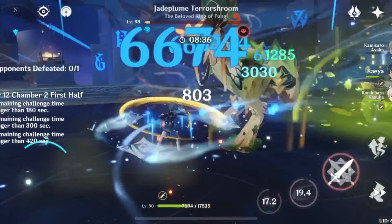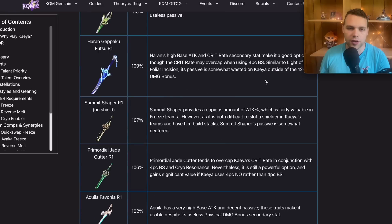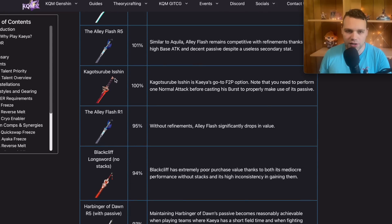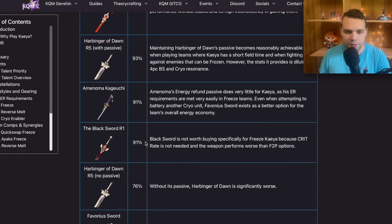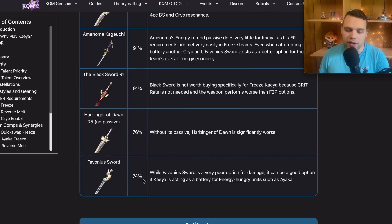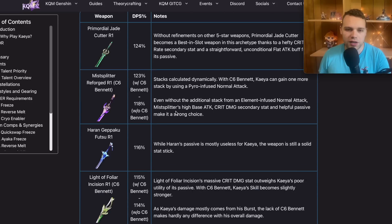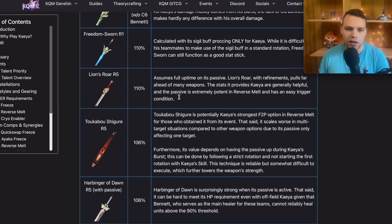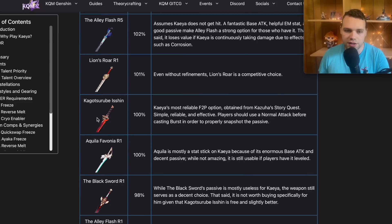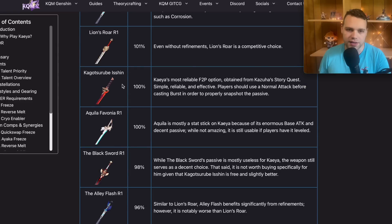For weapons, I recommend checking out the Kaeya mains guide at kaeyamains.com — they have calcs for both freeze and reverse melt builds. All the five-star weapons are doing pretty good. His go-to free-to-play option is the Isshin sword from the Kazuha quest. I'm using the Black Sword, which is about 9% worse — just because my crit rate isn't high enough on his artifacts. You can use Favonius Sword to refund more energy, but generally if Kazuha is on Favonius you can get away with a more damaging option like Isshin on Kaeya. For reverse melt, the Freedom-Sworn is really good, as are EM weapons like Lion's Roar. Iron Sting is pretty good but the Isshin is better and you only need one copy — you just get it, no billets required.